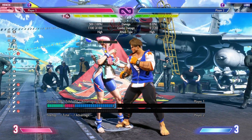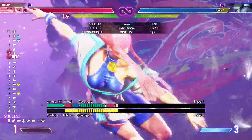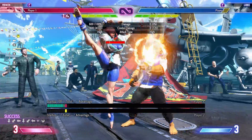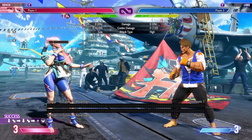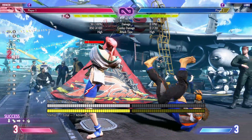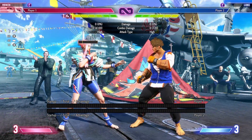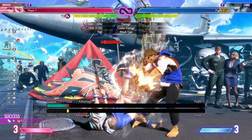We also have back medium kick into medium kick, and this is actually confirmable into any super — level one, level two, and level three all combo off it. So if you don't want to use the EX to combo, you can use that if you have the meter. We also have back heavy punch that feeds into our hit throw — really strong and important for the combo game. And finally the useless one: down forward into heavy kick. I would never use this over sweep — don't touch it.